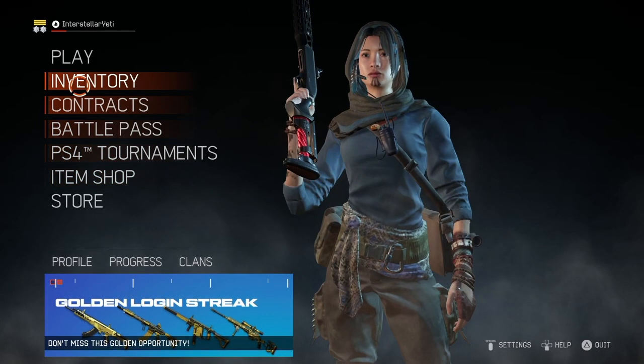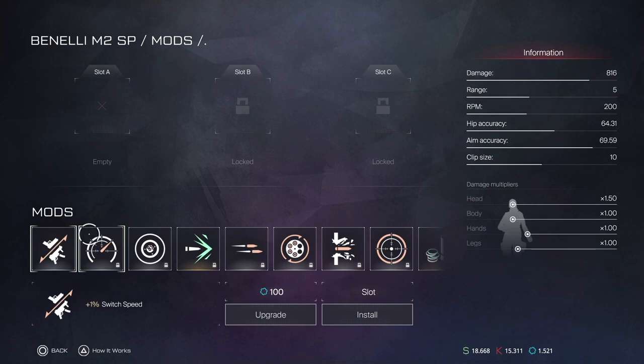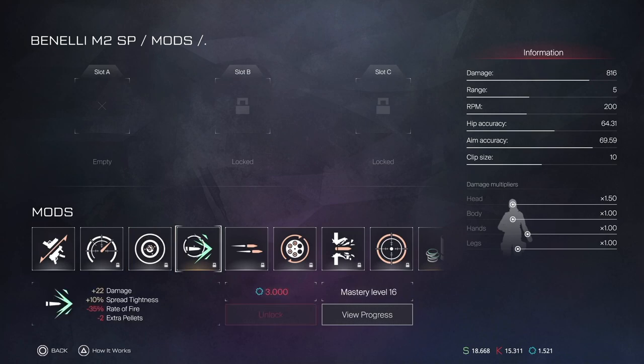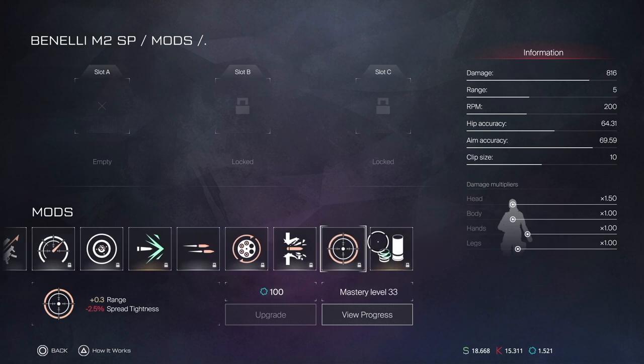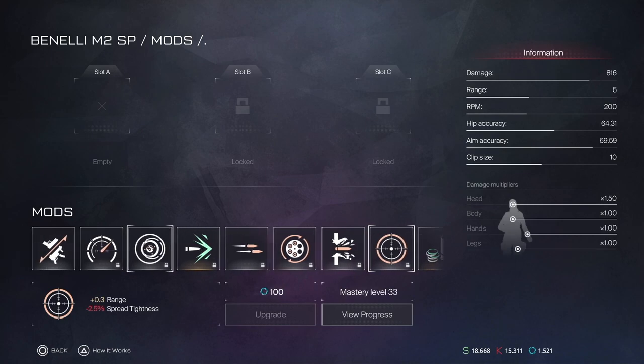Let's see what kind of mods we get. Switch speed — 1%, what a waste. ADS. Spread tightness, that might be helpful for hipfire. 22 damage, 10% spread tightness minus 35. Rate of fire, minus 2 extra pellets — that's pretty bad. Spread tightness, reload speed, damage, range, extra pellets — so range but minus 2.5 spread tightness.